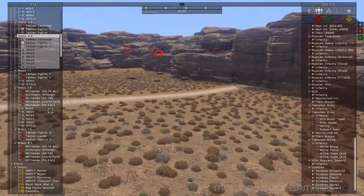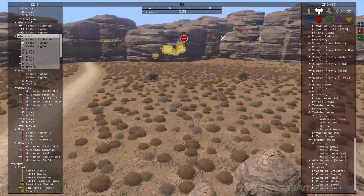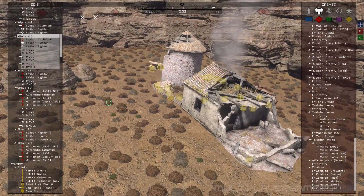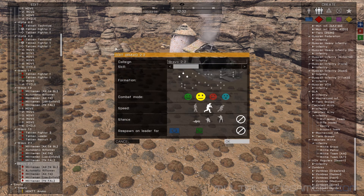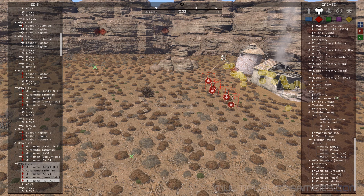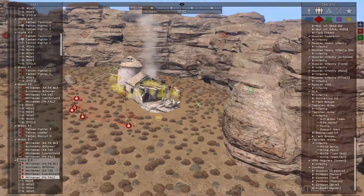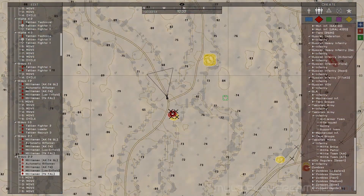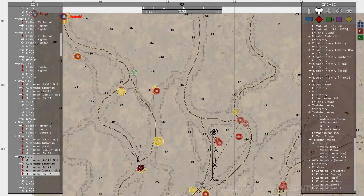I need to drop some guys at the other two camps, and then I think we are going to go ahead and do mission start. We don't really need to put a whole lot of guys on this one, at least not at the initial phase — I'll have the AI react to the team's position and so forth later.